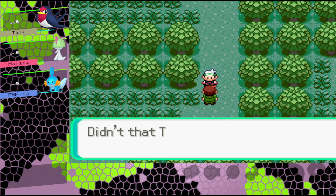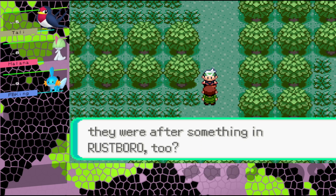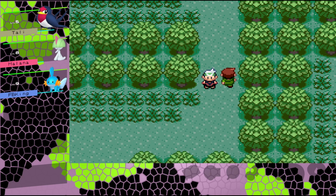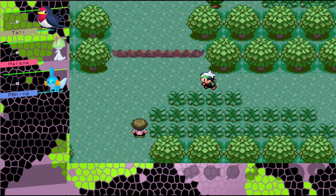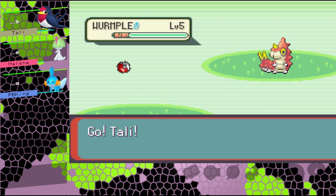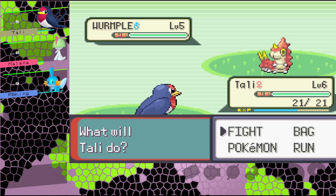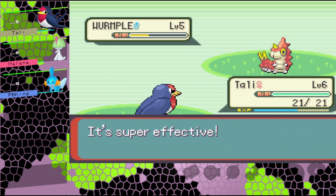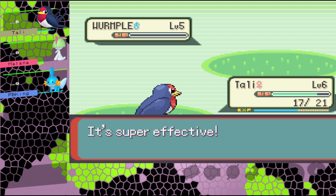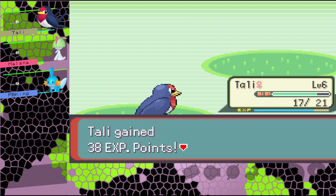Didn't that Team Aqua thug say they're after something in Rustboro too? There's a crisis going on! Let's see what's next - it's a Wurmple. I think Tolly can take care of this real fast. Tackle - easy. Focus Energy is the other move. Little level seven, good stuff!